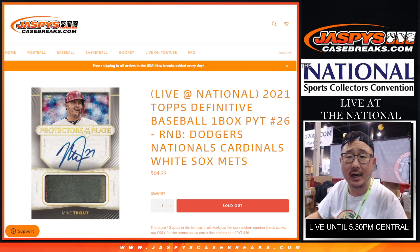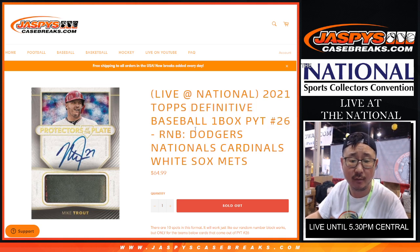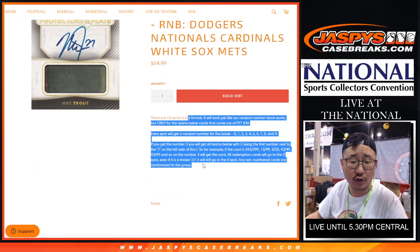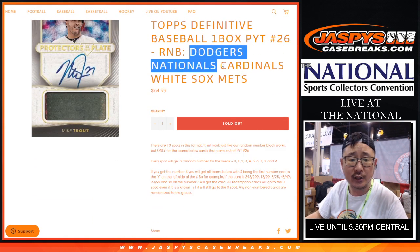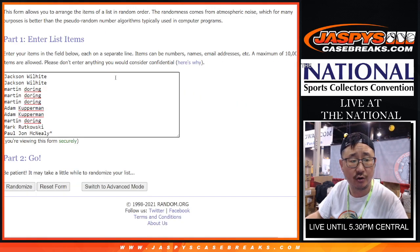Hi everyone, Joe for jazbeescasebreaks.com coming at you live from The National. Doing a quick random number block randomizer for one box Picker Team 26 Definitive, which is coming up next in a different video. It's a serial number break. Applies only to these teams and only in Picker Team 26.